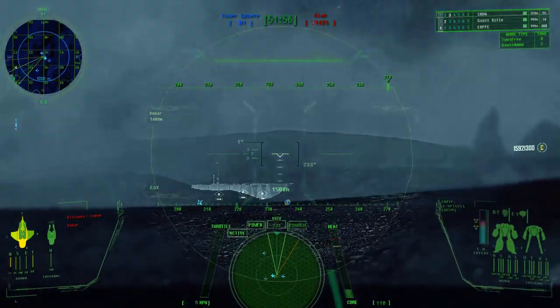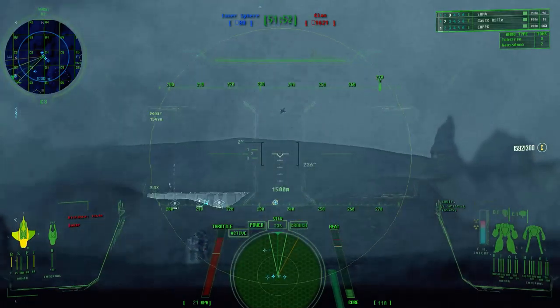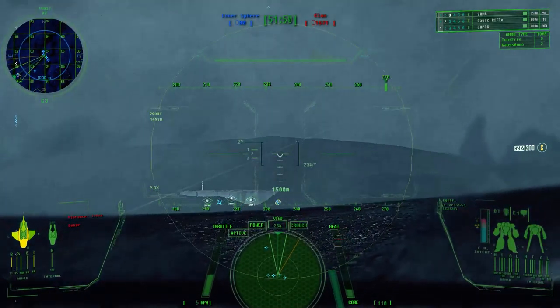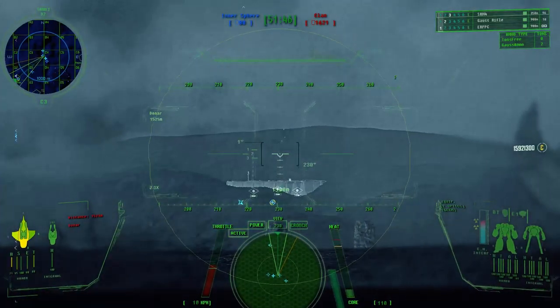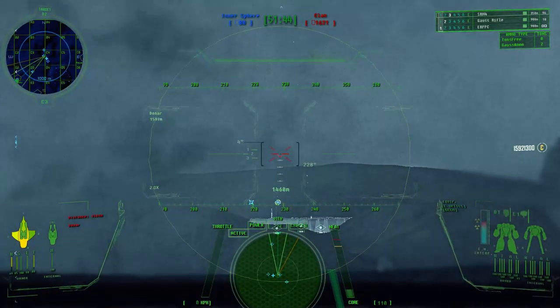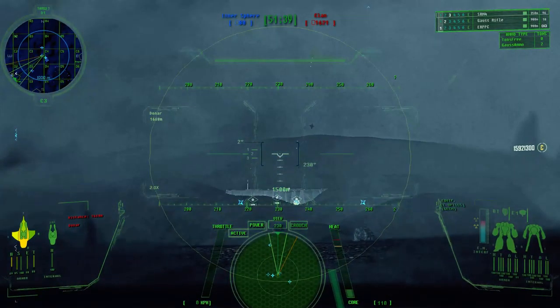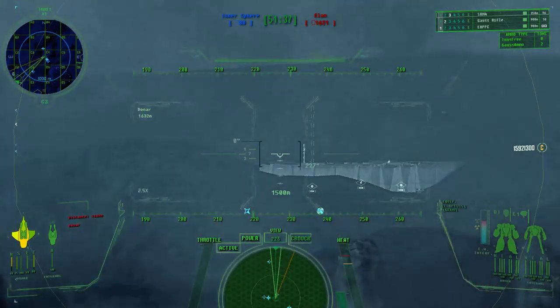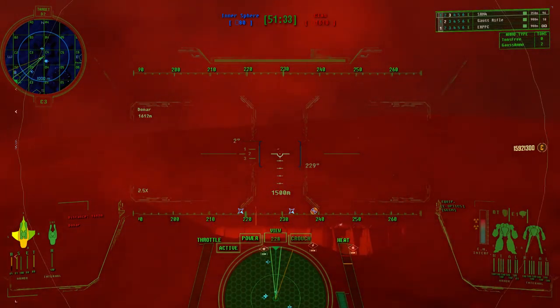You need to get a little closer. Trying to get a lock on. He's moving. 1,300 out, 1,400. They're outside of my dumb-fire range. I would recommend that if we've got direct fire, we surprise them and close in and take our chances.